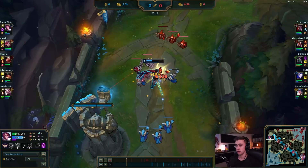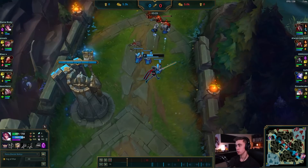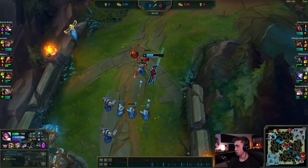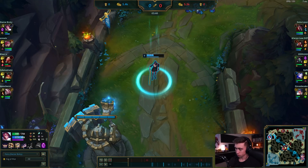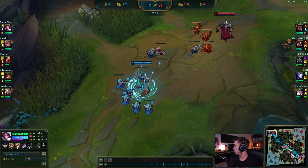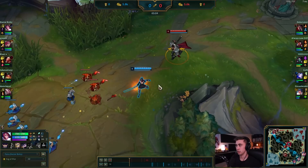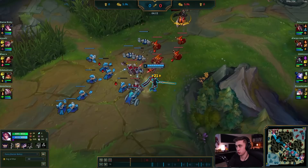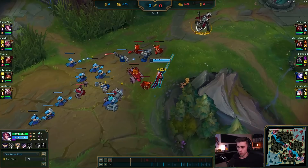He goes for the slow push — only last hitting minions as Darius comes back to lane. He decides to recall and TP back in to finish clearing the wave. He sees Graves on the bot side going for Scuttle, so the TP is safe here. If he didn't know where Graves was or saw him on the top side, teleporting would be very dangerous — it basically communicates to the jungler that you're primed for a gank with no way to get back if it's successful, costing a lot of XP and gold.